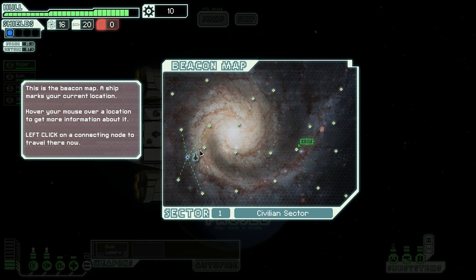This is the main map. That's where I am. These are the systems that I can visit. Let's just go to that node.